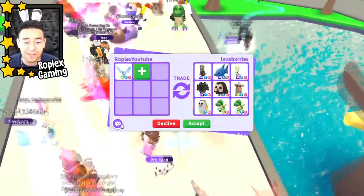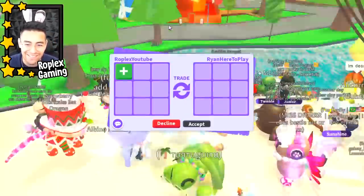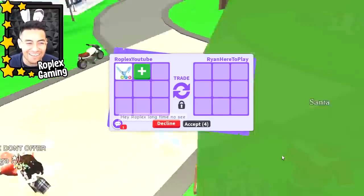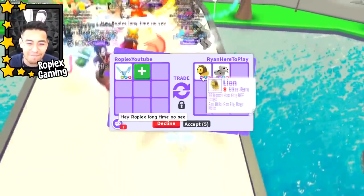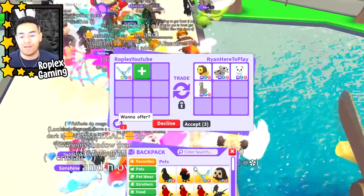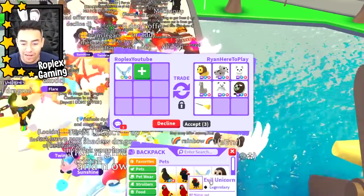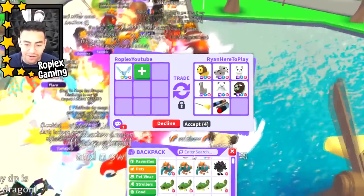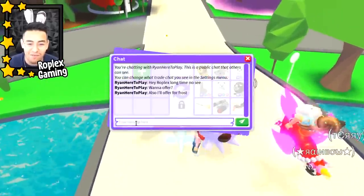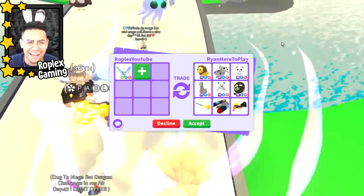Lava Berries is putting up a lot of mega pets — pretty good offer honestly — but we're gonna pass because we're trying to get out-of-game pets. Ryan Here To Play just sent me a request — this is the guy with the mega neon shadow dragon. Let's put up the neon frost dragon. Oh wait, I just realized — that's what I traded! That's why all of my pets are gone. I got a mega lion and it's not even favorited. What are the odds? I literally forgot — I got the mega lion during the update video I posted on Thursday.